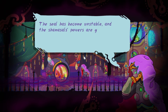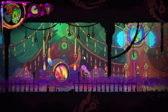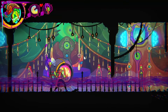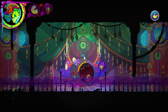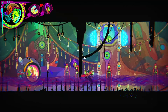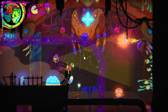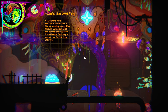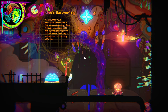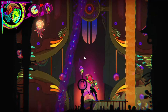The seal has become unstable and the Shamazil's powers are growing weaker. I must ensure that they are safe. Let me grab some health. A barometer that manifests alterations in the surrounding energy flow through a symbiosis with the sacred archiphyte chrysanthemum can carry a connection to the living network.